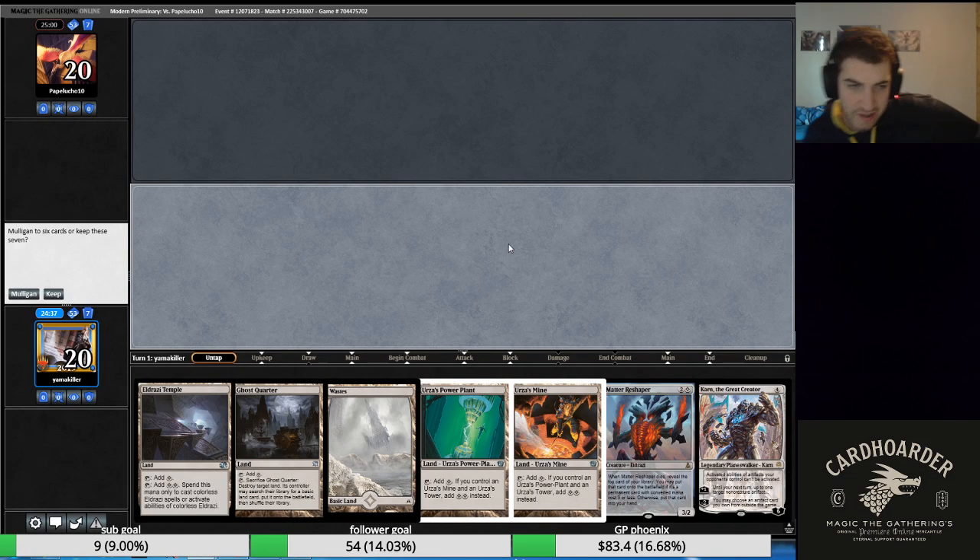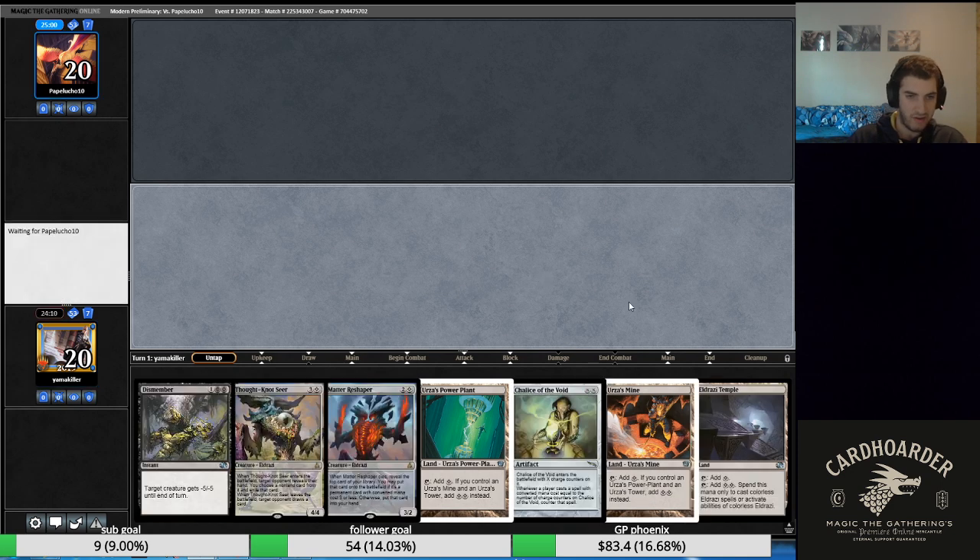We're back for round four of the modern preliminary event, we're two and one right now playing Eldrazi Tron. I think I'm going to mulligan this hand — it's very close though. We have two pieces of Tron, a Karn, and a Mattery Shaper. We've got a Waste which is kind of a dead card. Ghost Quarter could be good, we do have Eldrazi Temple to power up Mattery Shaper turn two if need be, but it's just a little too light for me in game one on the play.